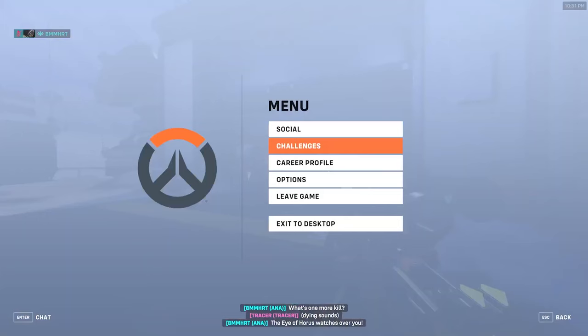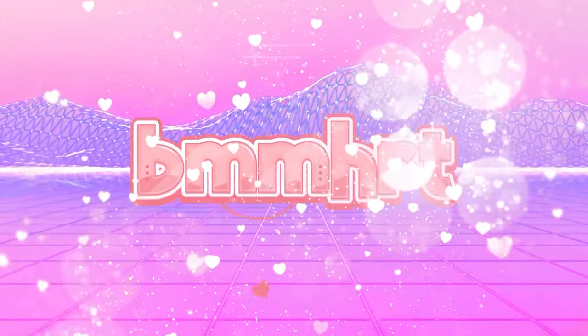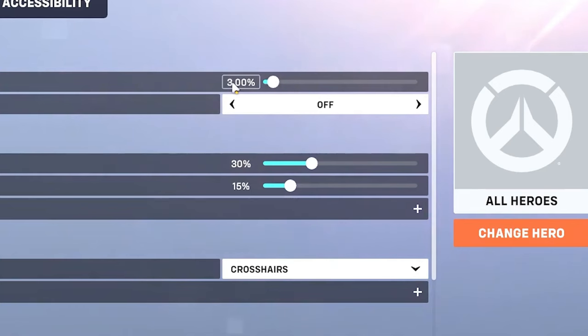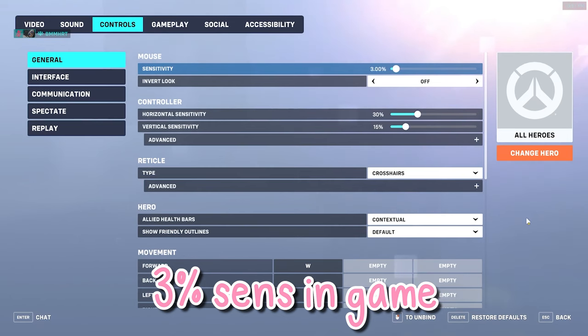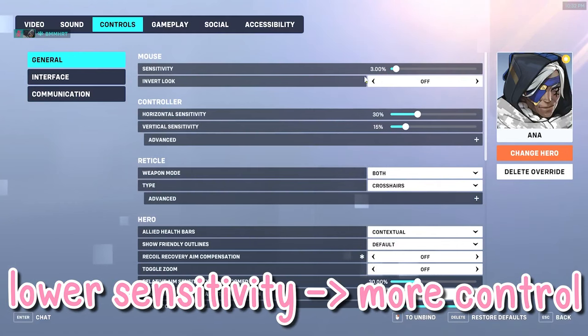Before we start with specific tips, I'm going to go over my custom settings on Ana. The sensitivity that I run on all my heroes is 800 DPI for my mouse and 3% sensitivity in game. As long as you have adequate mousepad space, the lower sensitivity you have, the better, because it gives you more control over your aim.